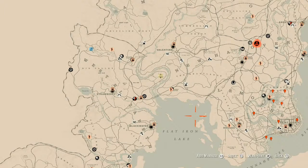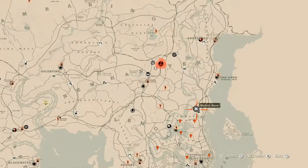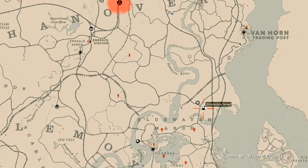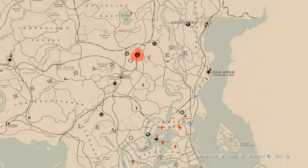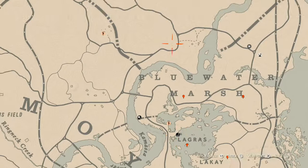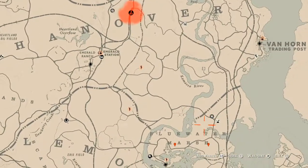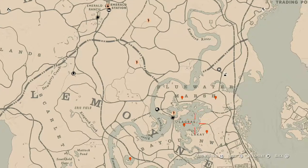First things first, let's get Madame Nazar out the way. She's been at this location right above the words 'Blue Water Marsh' and right next to the Elimination Series on the map. She will be here until 2 a.m. Eastern Standard Time, New York time zone. To get to her, fast travel to La Grasse and run down to her location since it's not that far.